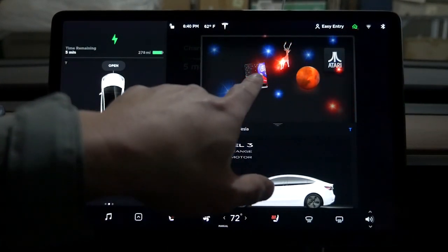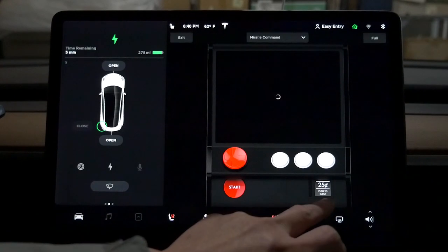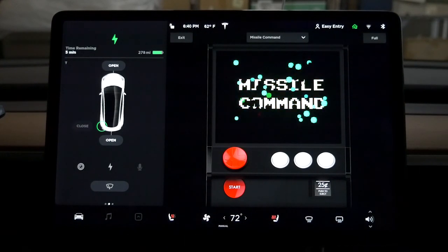We can go into this. The only difference here is Atari. Now you can play Atari games in your Tesla. It has a 25 cents push-to-eject style interface. Mission Command is one of the games.